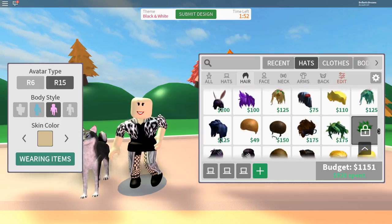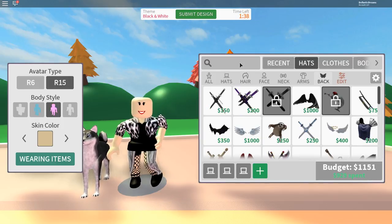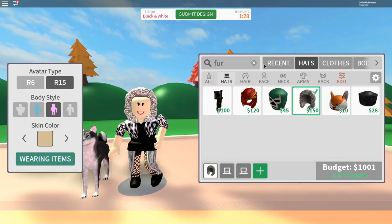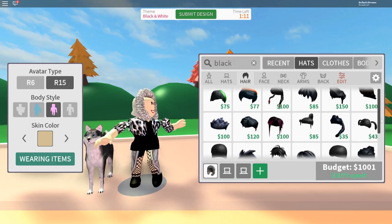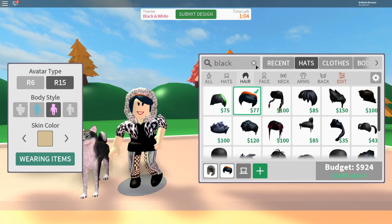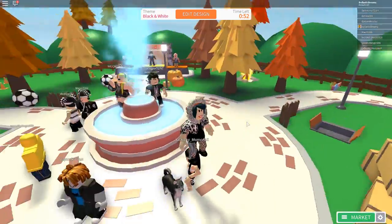Oh my gosh, I only have less than two minutes left so I need to make a quick decision. Okay, I can totally do this. This is doable. Do not freak out, Lastic, you can totally do this. How about fur — arms, neck, face, hair, hats. I can do this. And then give black hair. That would work. How about this one? That actually looks pretty good, I kind of like that one. Let's change to maybe a longer one. Cruella de Vil does actually have long hair, but I don't like that one. Let's give this hair right here. I think I am all set. Let's submit design.